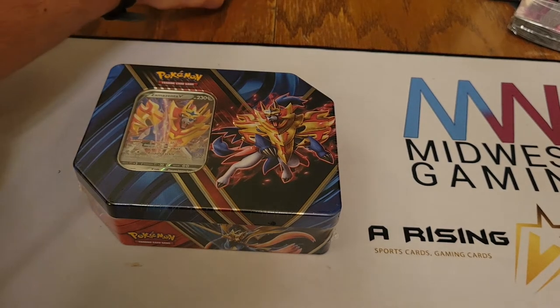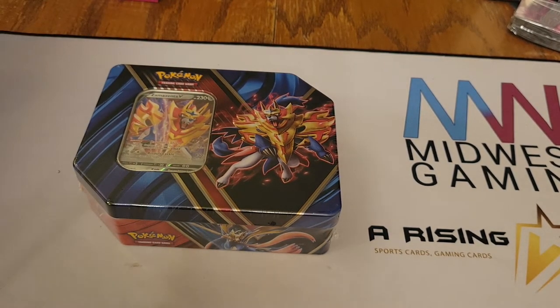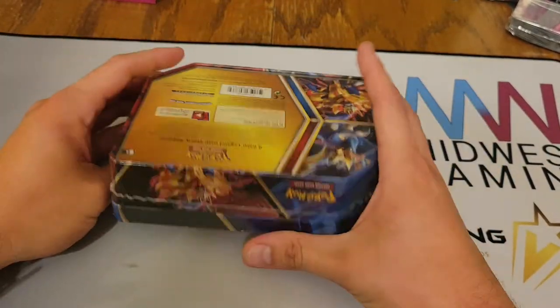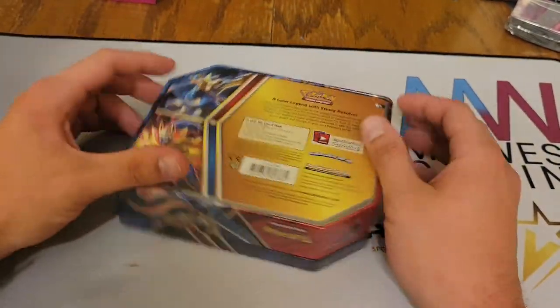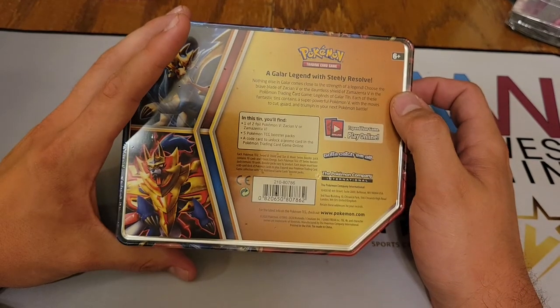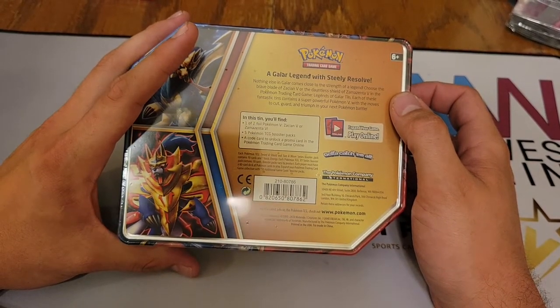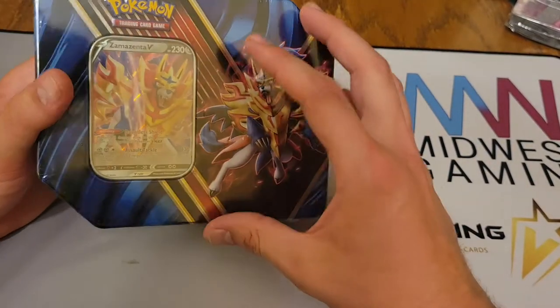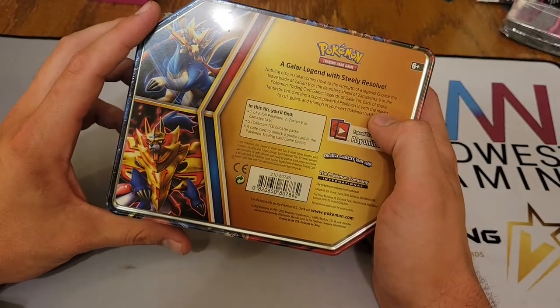Hello everybody and welcome back to the channel. Today we have a Pokemon V tin. I picked this up from Walmart in my shopping today. We're getting five packs, one of two foil Pokemon V — Zacian or Zamazenta V — and this is the Zamazenta promo and a code card.